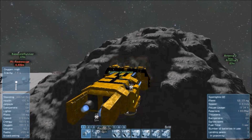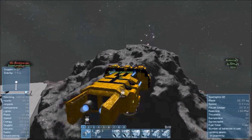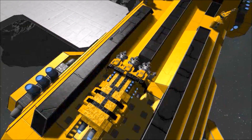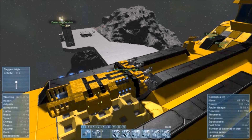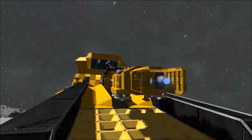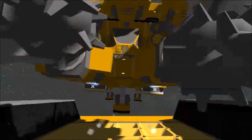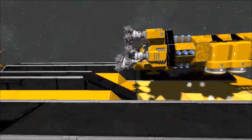Let me show the unloading in action. I'll fly over to the mining carrier and position myself above the unloading spot. Then I just hit four and five to turn on the connectors and they start shooting out the ore — that's how simple it is. As I showed in the other mining carrier video, the ore goes straight into the refinery and gets refined.